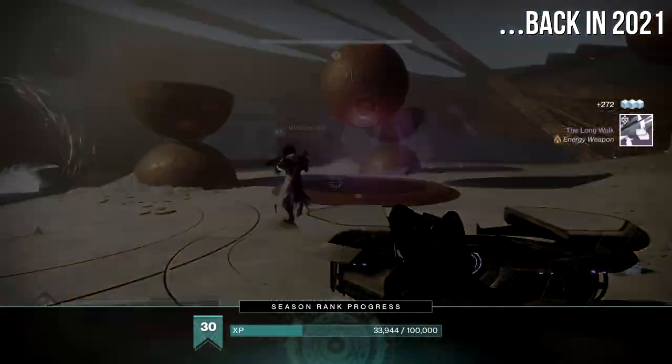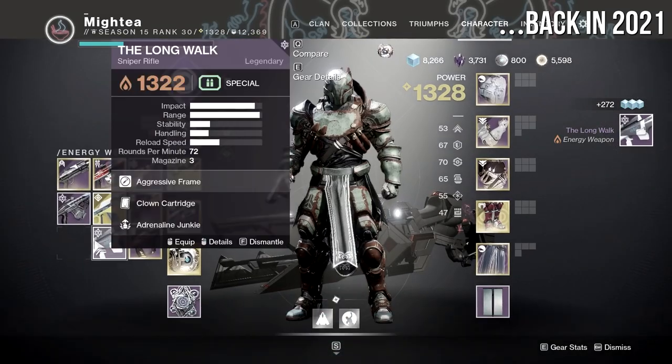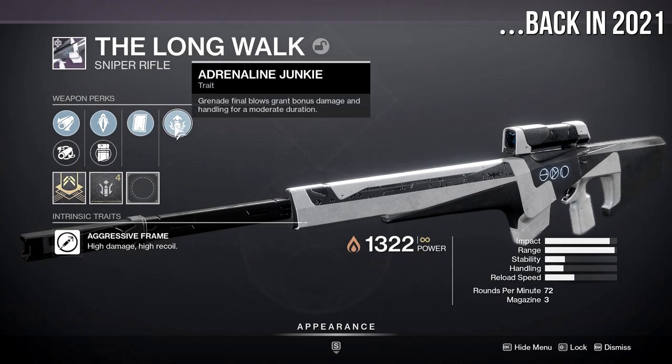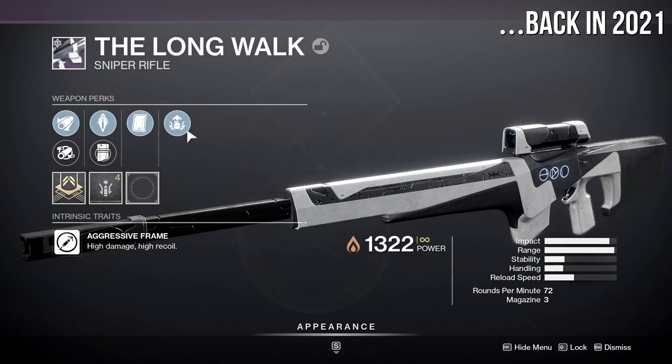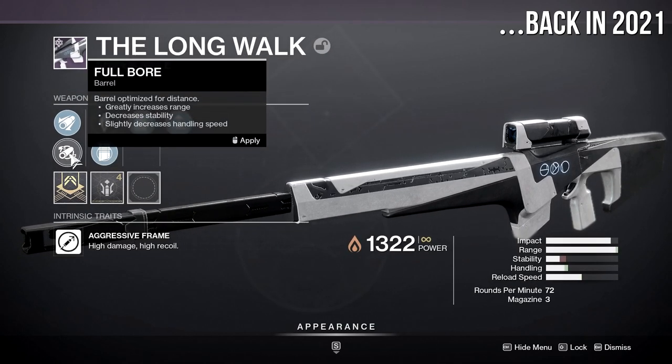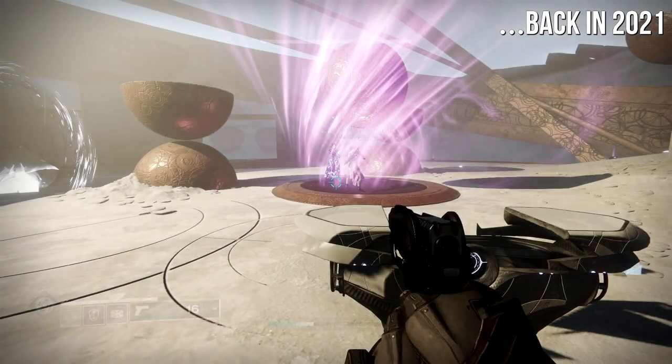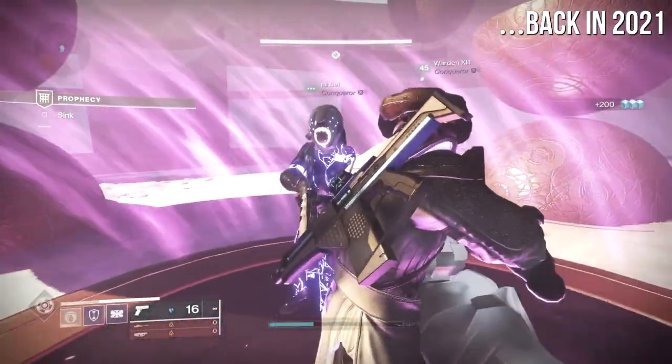I got the sniper! Perks? Overflow, Frenzy — you can get a little Snapshot on that, which is what I want. I got Clam Cartridge, Adrenaline Junkie. Trash. I'm pissed, I thought it had Snapshot.